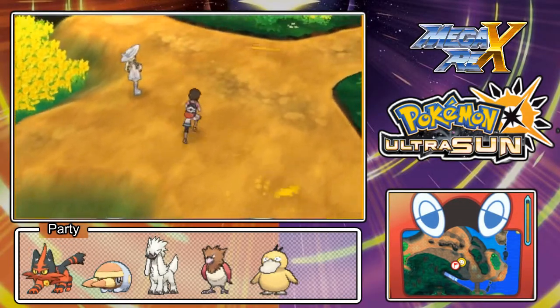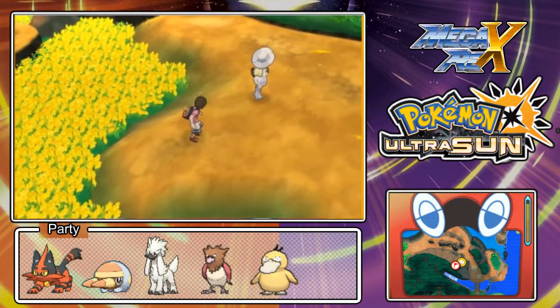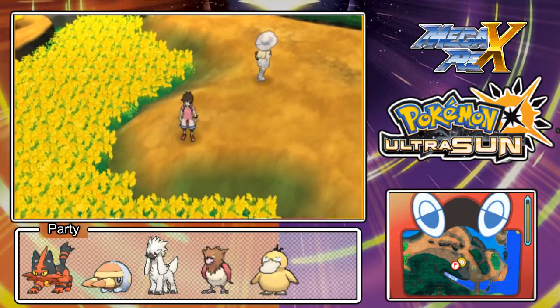Welcome back for some more Pokémon Ultra Sun Master Lock Challenge. Last time we found out that Nebby was being a rascal again and escaped from the bag, and ran into a cape, and we're gonna be following him.